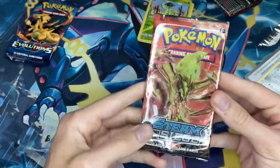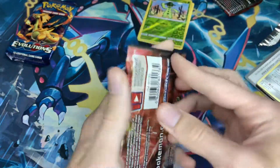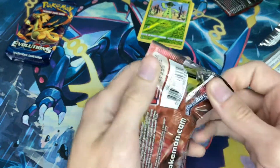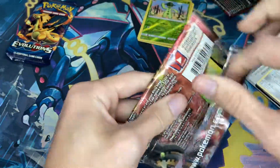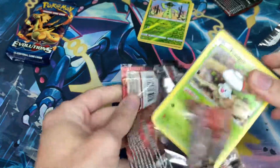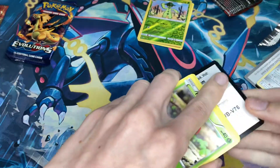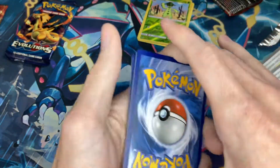But let's see. Steam Siege. There's actually some cool stuff in Steam Siege — I won't lie, there's cool stuff in all these sets. Crimson Invasion has that Rainbow Gyarados. I actually found this blister pack that I showed before — I found it in a Dollar General. So that was kind of cool.